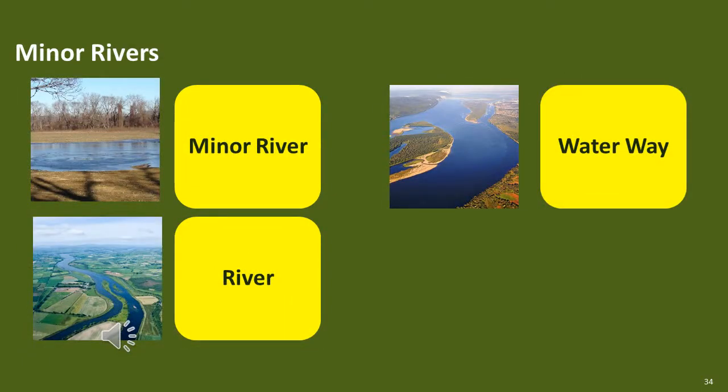Minor rivers represent flowing bodies of water too deep to ford except at nominated fords. Except at fords, they stop movement but have no visibility or line of sight effect. When defending against an amphibious assault, they provide some cover. Rivers represent flowing bodies of water too deep to ford or have a ford on; thus they stop all movement and have no visibility or line of sight effect. Waterways represent rivers which can only be crossed with special equipment, or other bodies of water such as lakes or sea edges. They are too deep to ford and stop all movement.